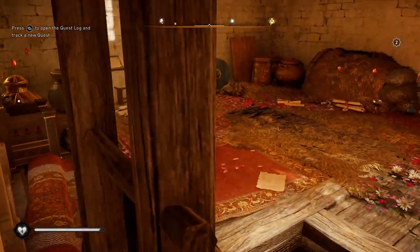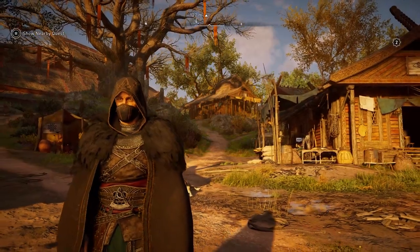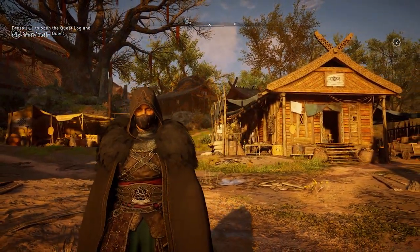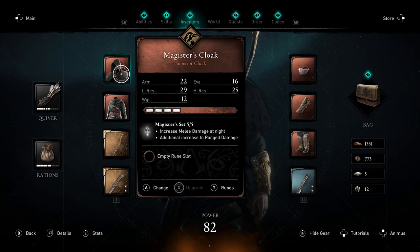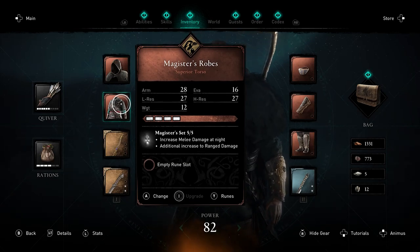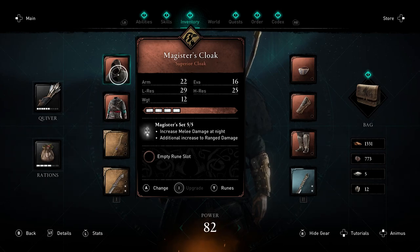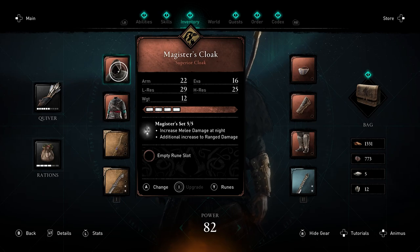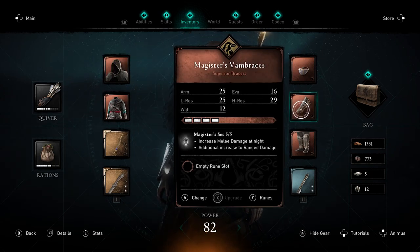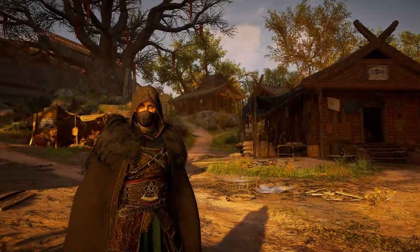I will be upgrading this set fully to mythical so that way you can see what the end state is going to be. The full Magister set is actually one of my favorite sets — it kind of blends the Viking and the Assassin look together really, really well. This is a Raven set armor, so it's going to have slightly lower armor than some other sets, but the bonus is really nice: increased damage at night and additional increase to range damage. The defense on here is still actually pretty good right off the bat, so it is a really nice set to go with even without upgrading.